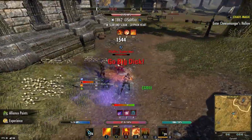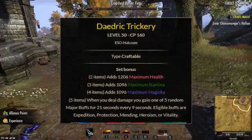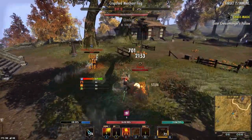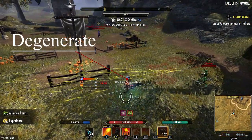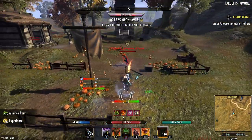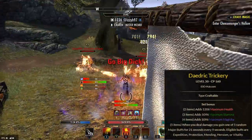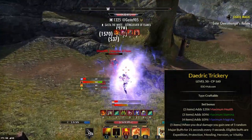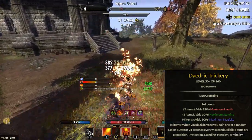So the very first set — the RNG aspect of it — you guys ready? It is Daedric Trickery. Now I made a couple of videos on Daedric Trickery, how I think it's super overhyped, and to an extent yes it is, but it's also a very, very good set. Let's go over the two, three, four, and five piece bonuses. Two pieces: maximum health. Three piece: maximum stamina. Four piece: maximum Magicka. And then the five piece: whenever you deal damage, you gain one of five random major buffs for 21 seconds every nine seconds. So technically you can triple stack these buffs. Eligible buffs are Expedition, Protection, Mending, Heroism, or Vitality.